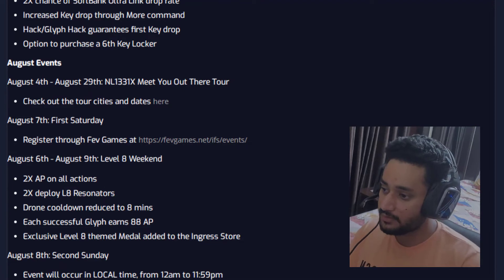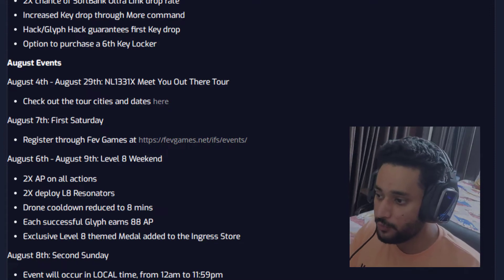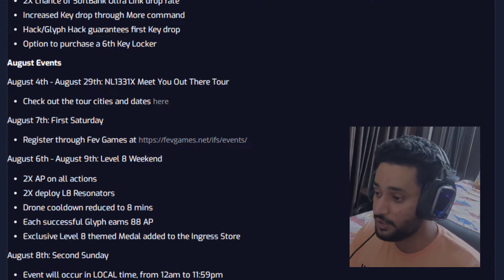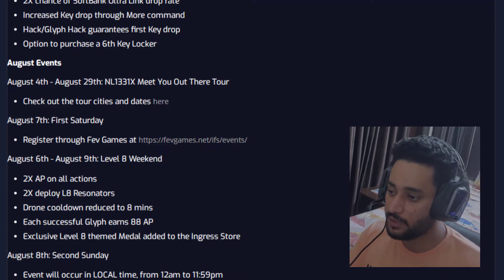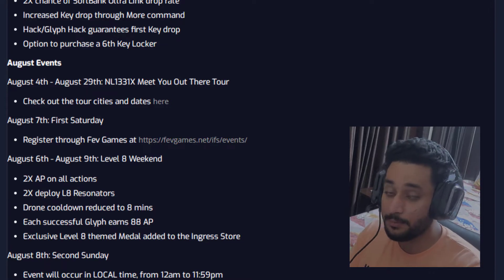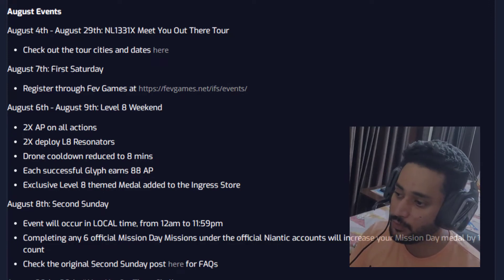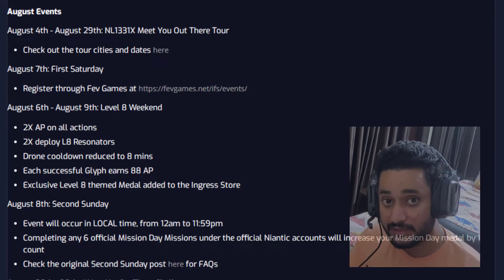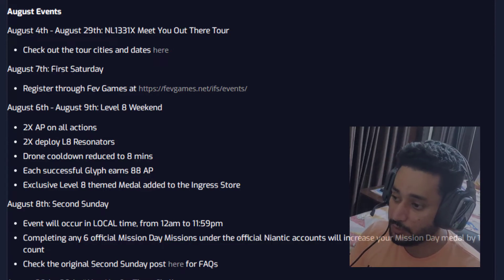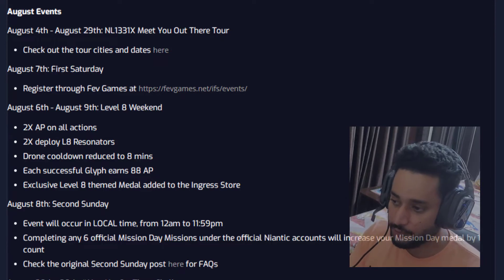On August 4th through August 29th we have the NL-1331 Meet You Out There Tour, which is only for America — other parts of the world will probably get it later when coronavirus has completely settled down. Next, on August 7th we have First Saturday, still happening virtually. If your country has opened up you may be able to play outside, but in India it's still virtual, so find the nearest First Saturday and join it virtually.